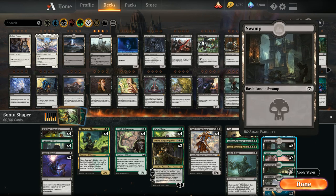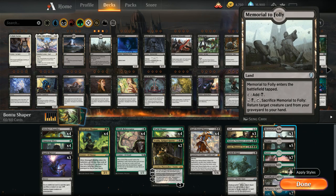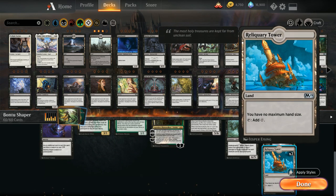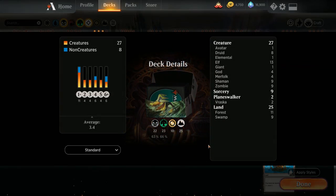For the mana base: 3 copies of Memorial to Folly — an important piece that returns creatures from the graveyard and can also be fetched back with World Shaper. Then 5 Swamps, 7 Forests, all the black-green dual lands, and 2 copies of Reliquary Tower, which lets us keep as many cards in hand as we want after drawing tons with the World Shaper plus Bontu combo. Staying in 2 colors lets us play colorless utility lands. Now let's jump into some games.